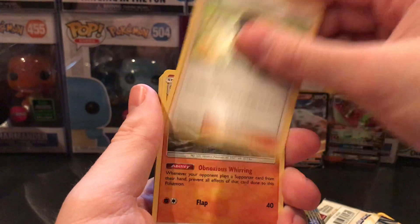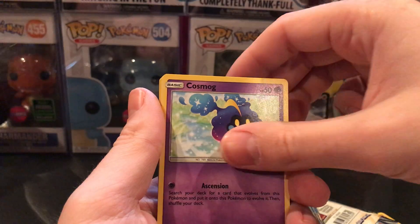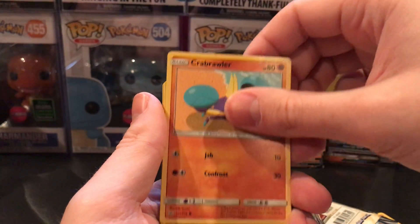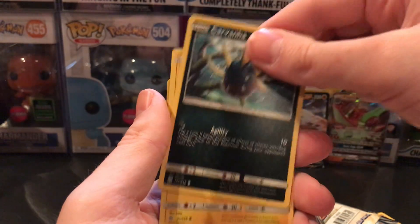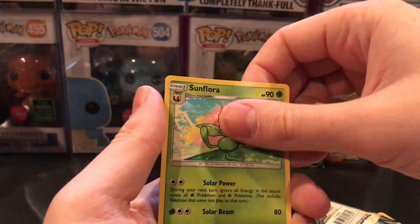Cosmic Eclipse pack: Fairy Energy, Erika, Vibrava, Great Catcher, Cosmog, Ponyta, Crabrawler, Carvanha, Chinchar, Reverse Holo Wailmer, and some Florges.